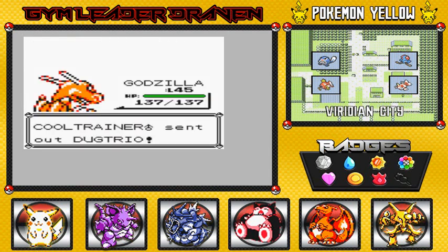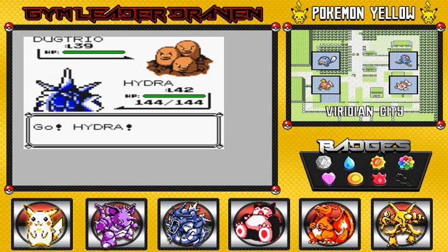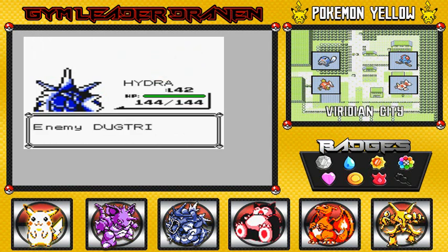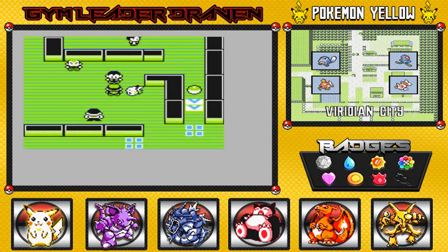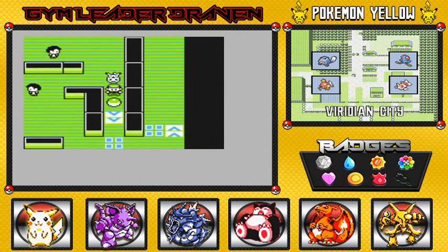Let's go with Hydra. From our last episode, Hydra was a beast — majorly destroyed Blaine's Pokemon. Dugtrio is a little faster than my Pokemon, so here we go with a Bubble Beam. Bubble Beam takes you out — goodbye. Probably not the best gym for Pikachu. This is the only gym that actually offers up an item right here — you can find yourself a Revive.